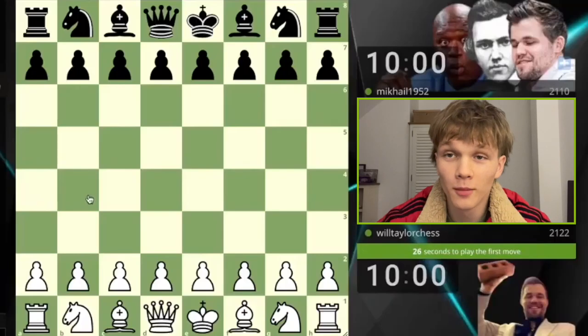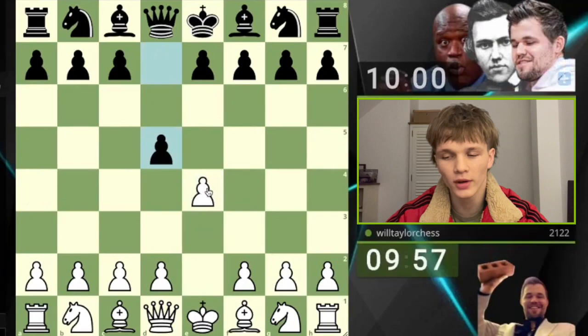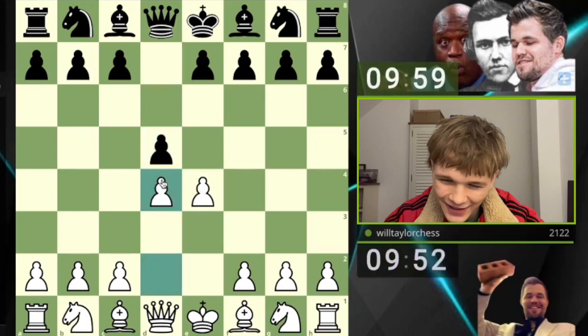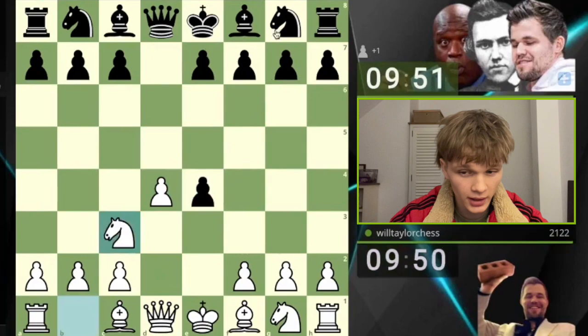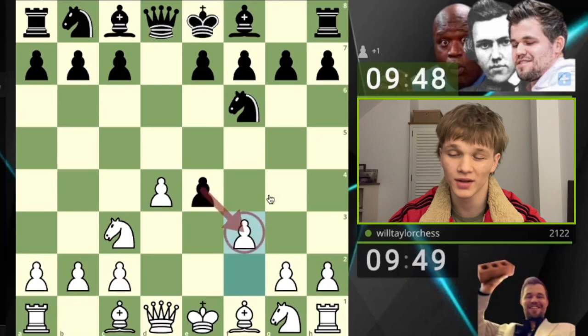Okay, hello, welcome back to another video. Today playing e4 as per usual, we see a Scandinavian. Now with the Scandinavian you can take and play it normally, or you can play d4 — allowing your own pawn to be taken for free — and play the Blackmar-Diemer Gambit, which is awesome. Then knight c3, knight f6, and f3, solidifying the fact your opponent has won the pawn.